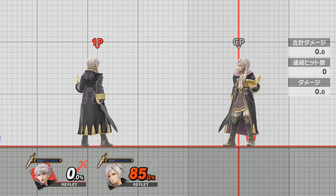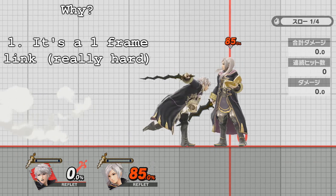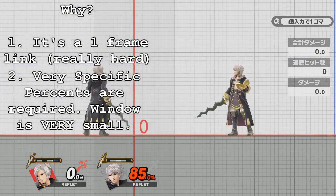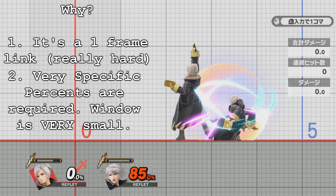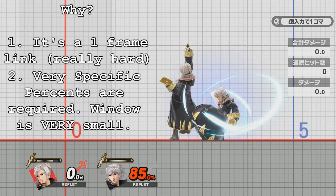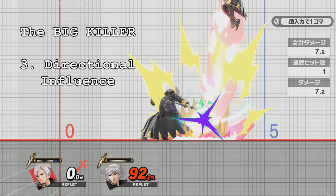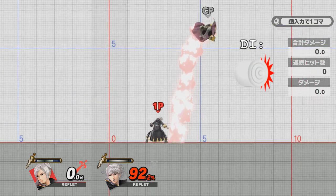One, it's a one-frame link that's really hard to pull off. Two, you have to have very specific percents for it to actually work and actually kill. Three, we didn't even factor DI into this. As you can see here, if they DI away from you or upwards, this won't work anymore.